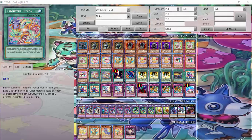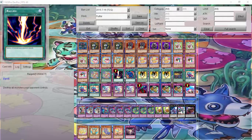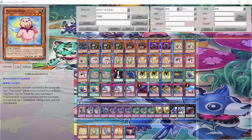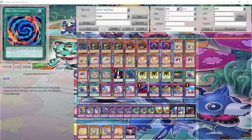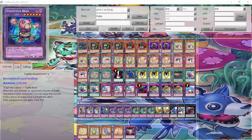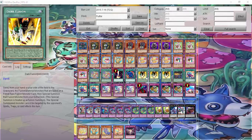For fusions, I run two Frightfur Fusions — this is the miracle fusion of the Frightfurs and Fluffles, where I can banish the fusion materials from my side of field or graveyard to summon a Frightfur monster to get over my opponent's monsters. One Poly, where I can extra fuse, mostly for the Bear or Owl search. And Dark Fusion — what I like about this card is that I can send it from my hand or field to the graveyard to fusion summon a Fiend-type fusion monster. Luckily, they're all Fiends, and I can Special Summon that monster from my Extra Deck.